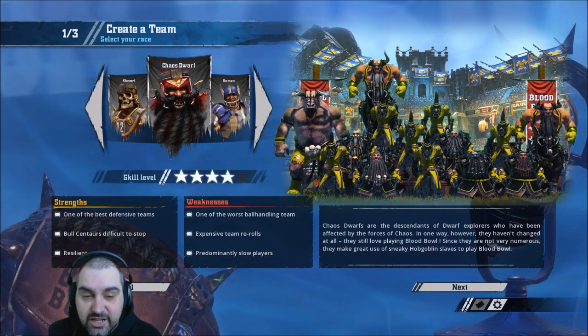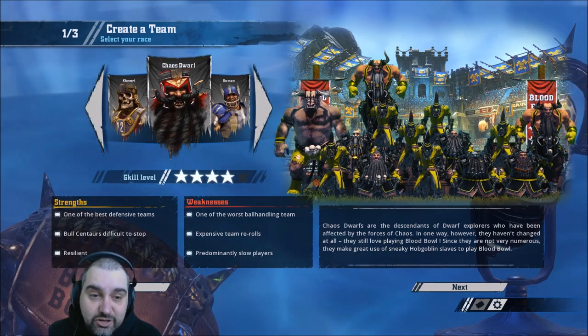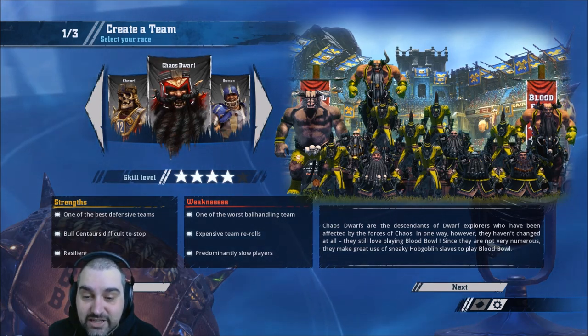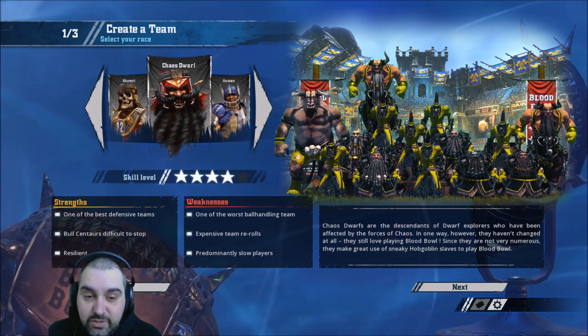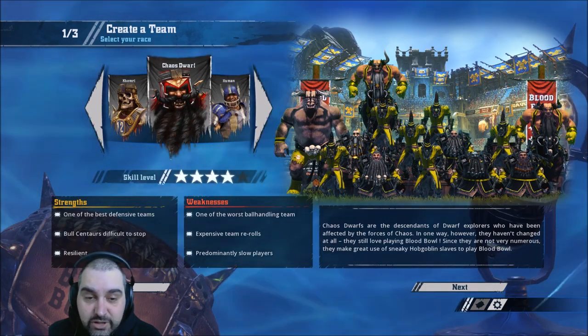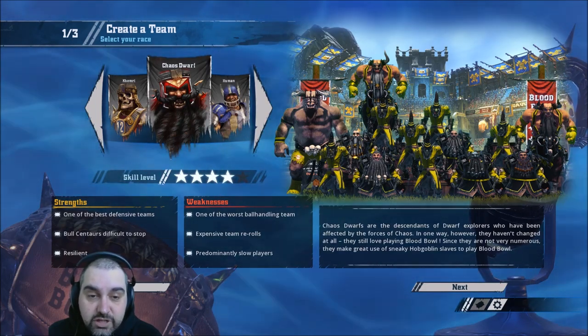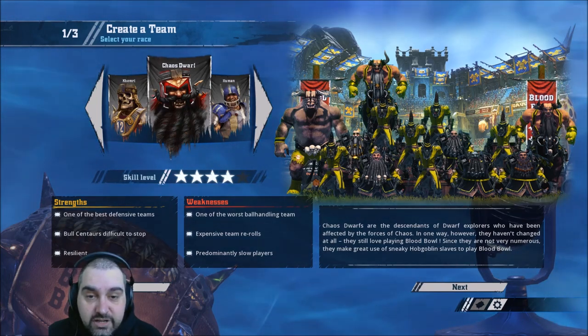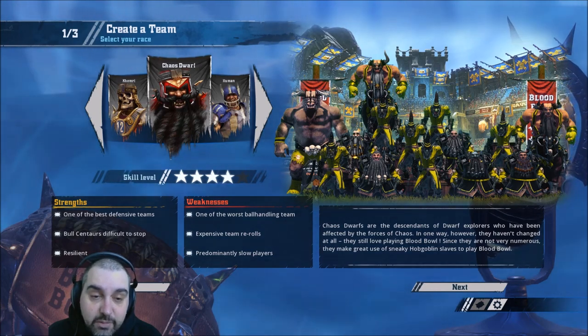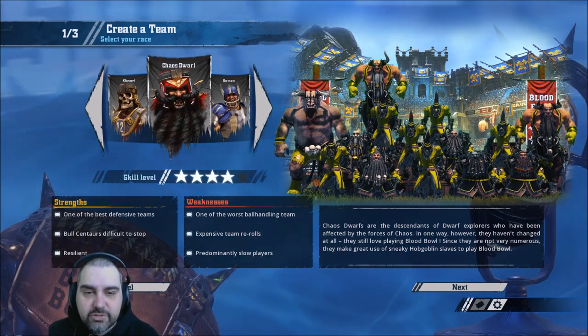Expensive team re-rolls — obviously the same cost as a lot of other teams, but 70k re-rolls is certainly not what you'd like. And predominantly slow players — yes and no. Six of them are slow, but you don't want them moving around much anyway; they're just there to punch people mostly. They do have enough movement with the Bull Centaurs with Break Tackle that they're actually pretty fast — a bit like Necromantic. They're pretty similar to Necromantic.